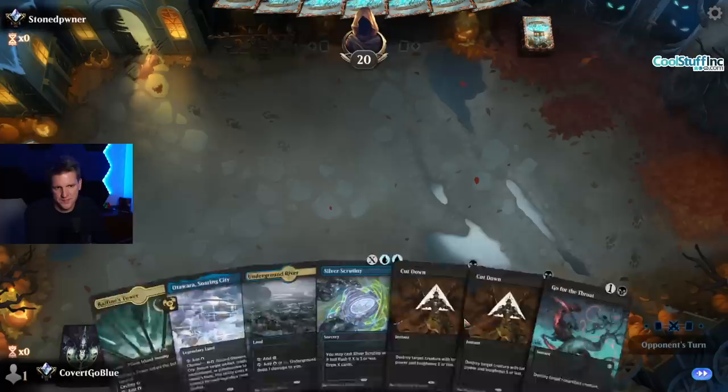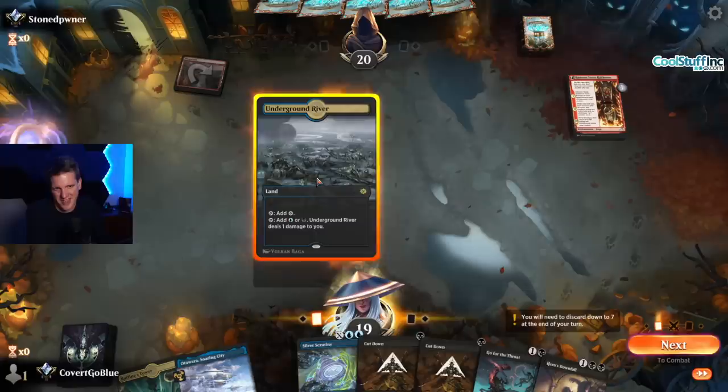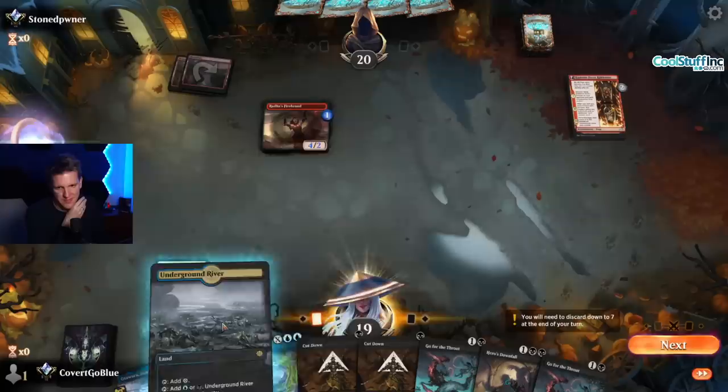Feels real good — absolutely feels good. Removal and card draw — cool. Do we give them the Yorion? Especially for mono red. I guess I should have Cut Down ready, although I might not be able to hit anything, so I'll play the tap land. Yeah, we're probably gonna have to Go for the Throat here because whatever they play will be too big for Cut Down.